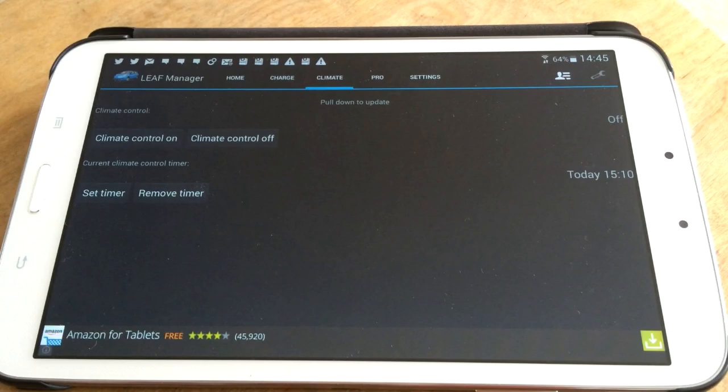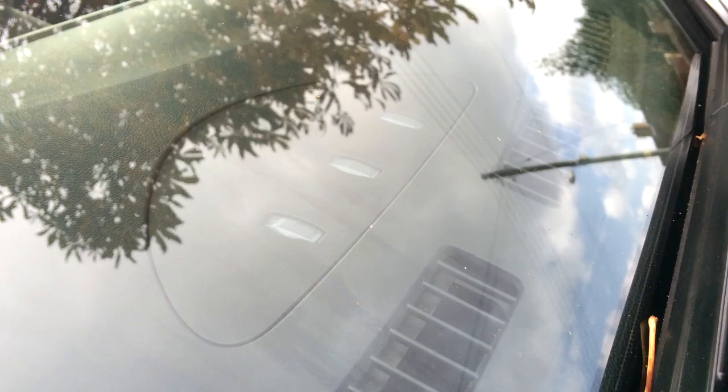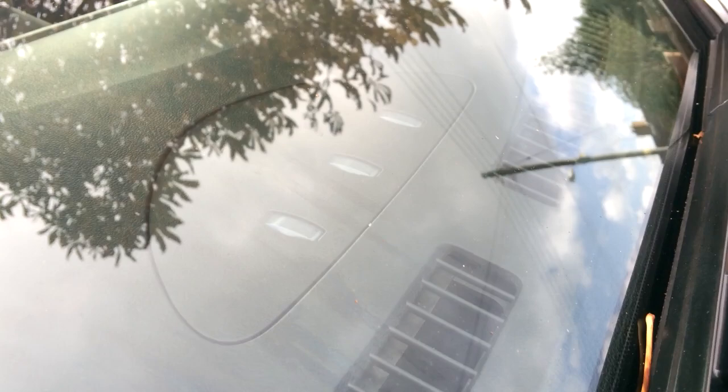I'll let you know - it's quarter to, so another 20-25 minutes and I'll have an answer. It's now two minutes to three and it's not on yet, so it doesn't come on 15 minutes early before departure. Perhaps it will come on at exactly 10 past three, unlike the other climate control which comes on about 15 minutes before departure. If you set it with CarWings from Nissan's website or in the car, it comes on 15 minutes before your departure time. I'm using Leaf Manager, which is a third-party app, so I'm assuming it works and that the time you set is the exact time it comes on - not 15 minutes prior.